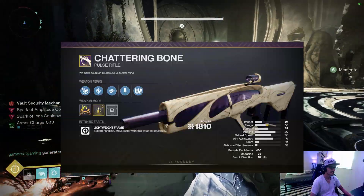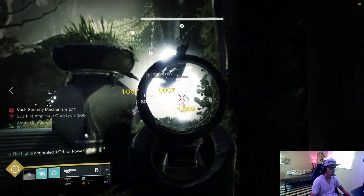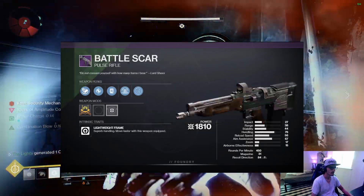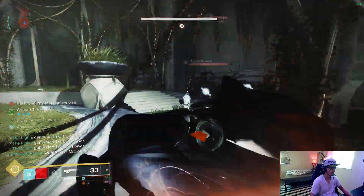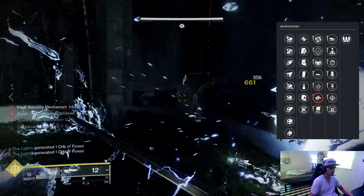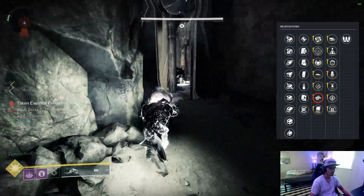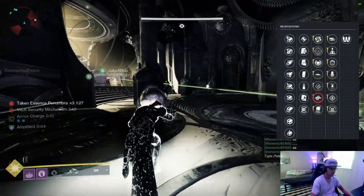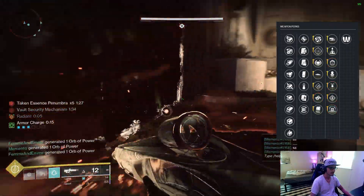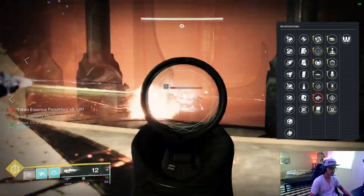First gun up is the Kinetic 450 RPM Lightweight Frame Pulse Rifle, Chattering Bone. Kinetic Pulse Rifles weren't a very competitive space not long ago — last season we got Autumn Wind from Crucible and the world drop Battle Scar, which both get really good rolls. But Chattering Bone has some really hard-hitting perk options. The biggest standout is no doubt Kill Clip in the first column, just like the old one, which means you can get a roll like Kill Clip Headseeker for PvP — which sounds absolutely disgusting.